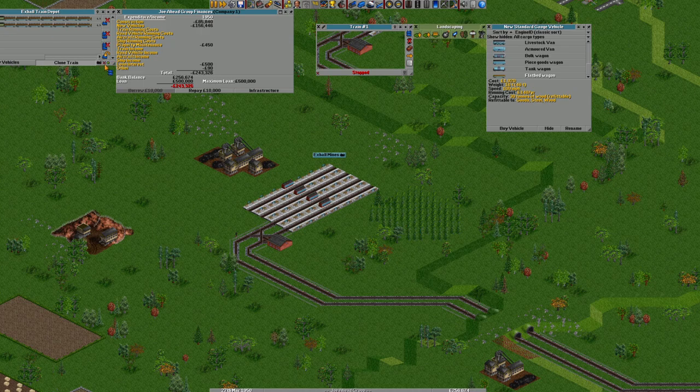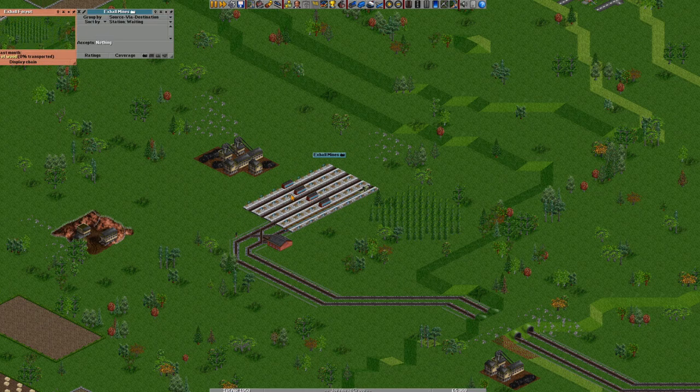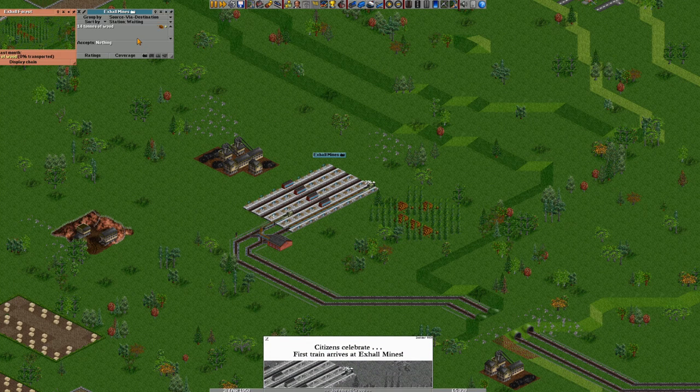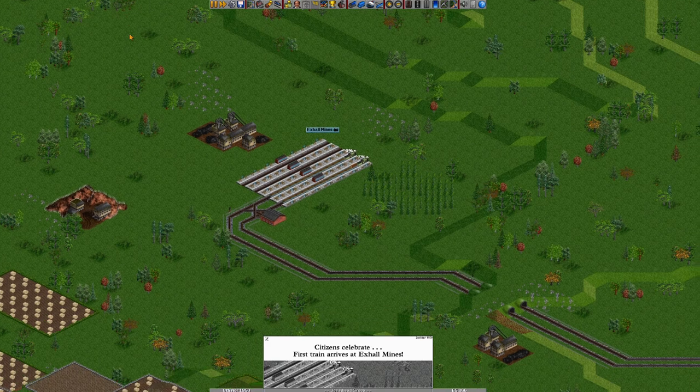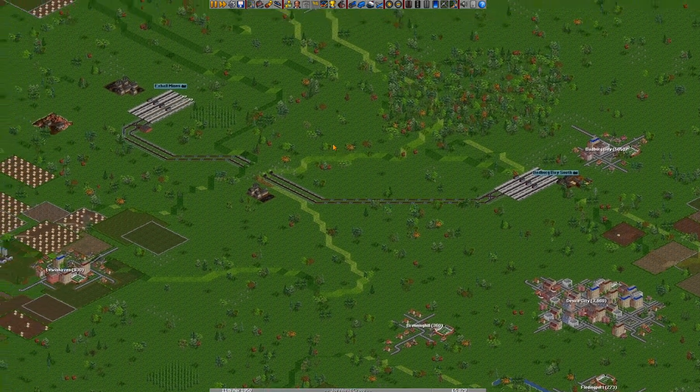We're going to have two trains — they're going to be sat waiting for a long time. But if you have trains waiting at X-Hall Mines loading with wood, it will make the station rating better because things are not sat around waiting a long time. If the station rating is good, this will produce more — hopefully. There's a percentage chance of that happening. Fingers crossed.